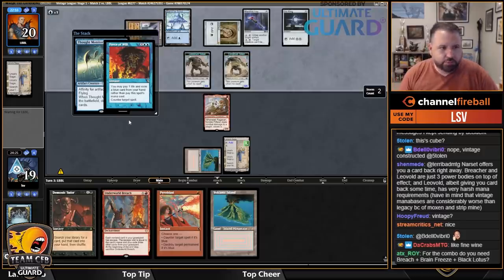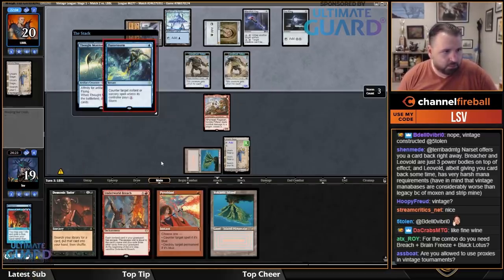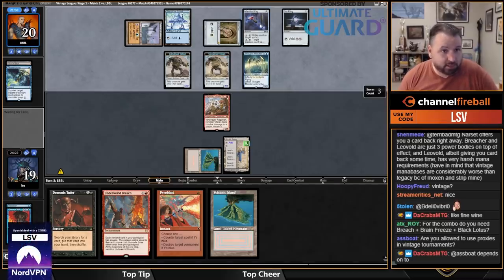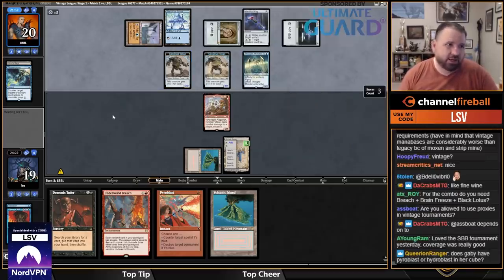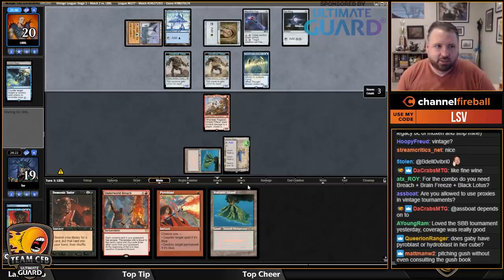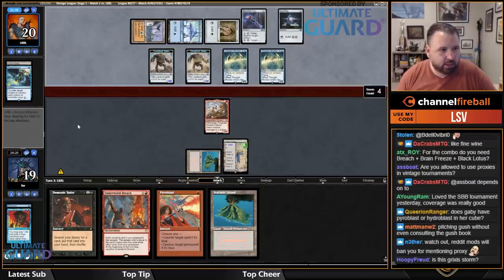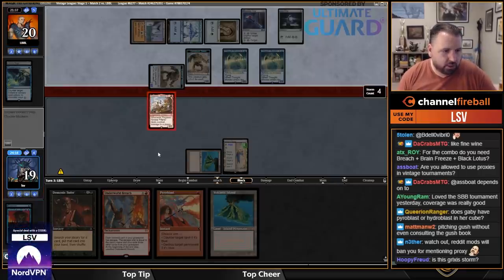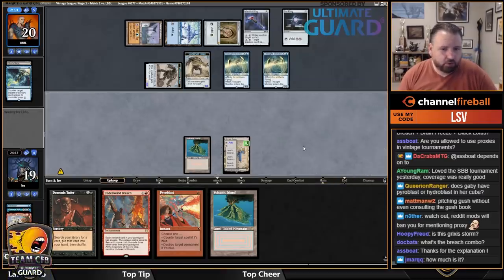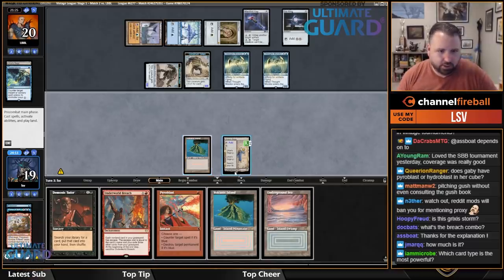The combo needs Breach, Brain Freeze, and Black Lotus. On proxies in vintage tournaments — it depends on which tournaments you play. From one hand, I prefer non-proxy because it's nicer to play against people who have the cards; playing against proxies is kind of miserable. On the other hand, I don't like it when people can't play the decks they want because they don't have the cards, which is obviously an issue in vintage. Magic Online vintage is nice — it's not that expensive to put a deck together.